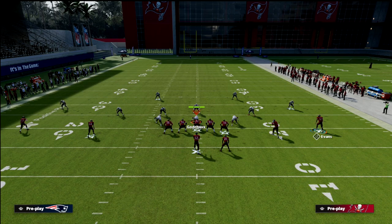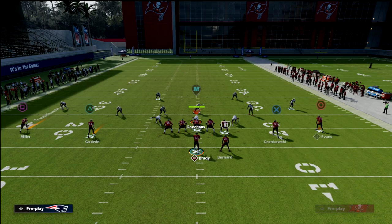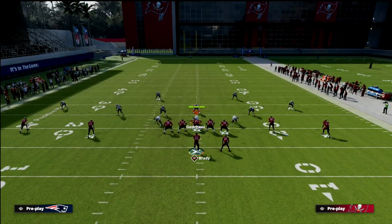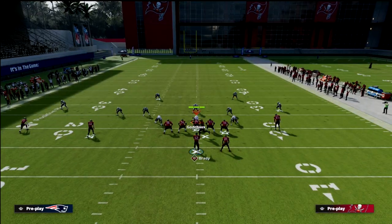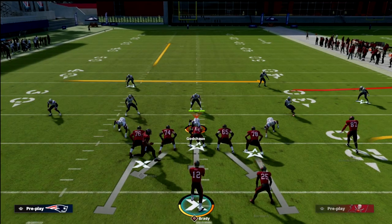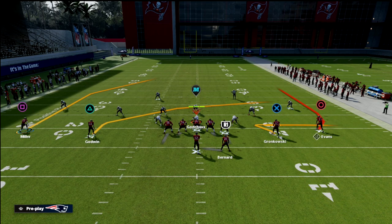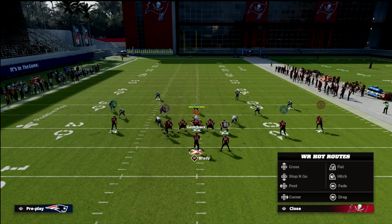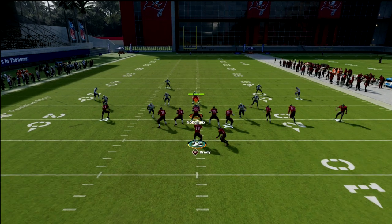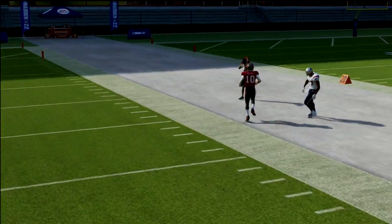Another thing unique to spread is you can create trips from either side of the field. If I audible over to Gun Spread Y Flex and motion the receivers, I can create a trips formation on either side of the screen — and I can even create a quads alignment. Going back to the PA Reed play, if I motion Scotty Miller to the right, I have a massive advantage: my number three receiver can be on a corner route, and the post gets super deep down the field into a nice deep area where they can't really play man coverage against it.